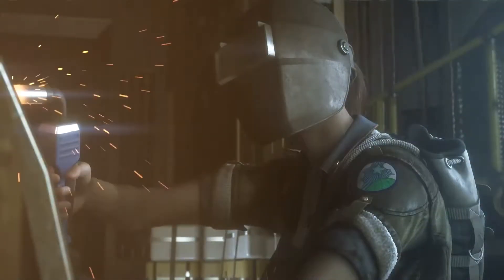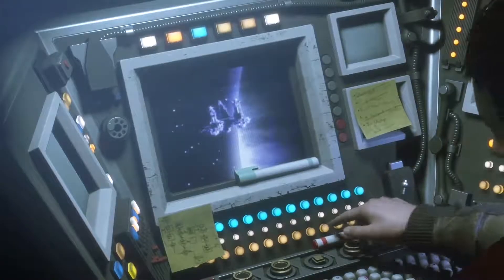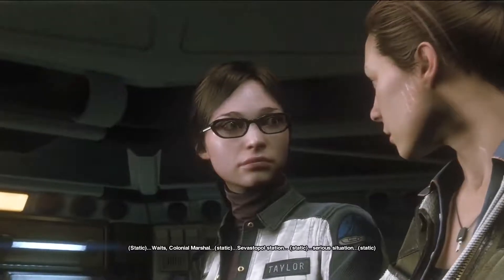So we're already just a little ways into the game. A quick recap of everything that's happened so far. I came on the ship — I am the daughter of Ellen Ripley, Amanda Ripley. I came here kind of looking for my mother from the first Alien movie.